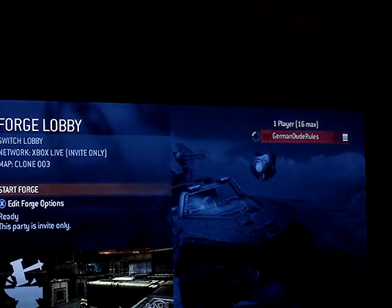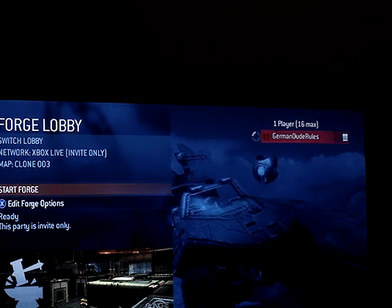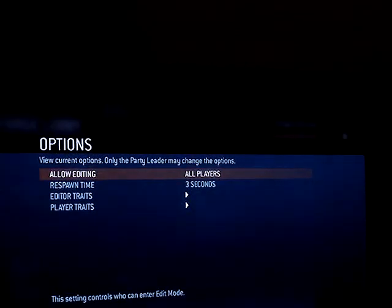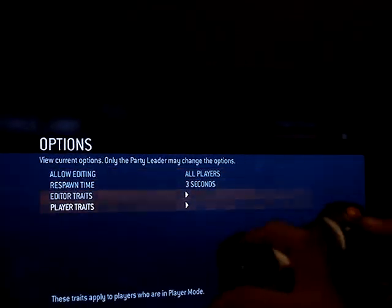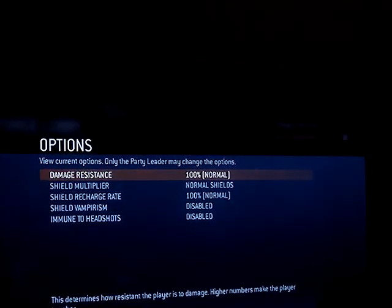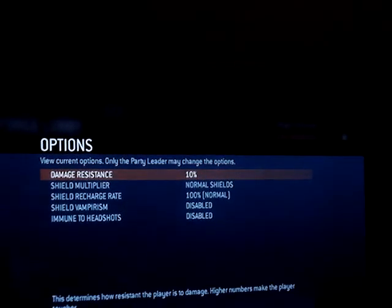So this is what you want to do. You want to go to Foundry, Quest X, go all the way down to Player, go to Shields and Health, go to Damage Resistance, and change it to 10% — alright.